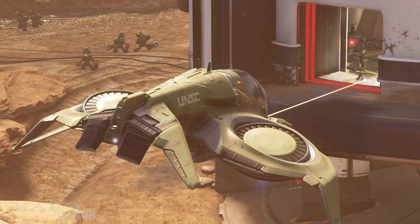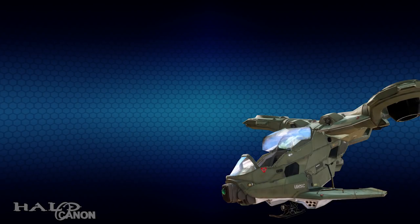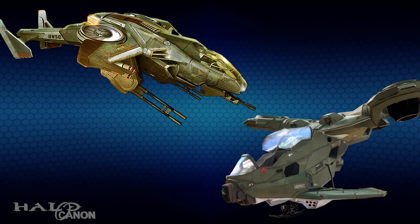Designed for expeditionary usage, Wasps can be easily prepped from box to sky and back, and their hardened storage containers have identical dimensions to NAV Lodgecom's standard flat containers, simplifying interstellar transport logistics. The AV-49 Wasp supplements existing stocks of AV-14 and AV-22 aircraft in marine service.